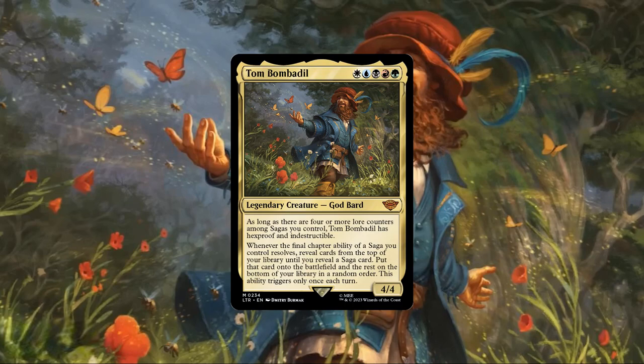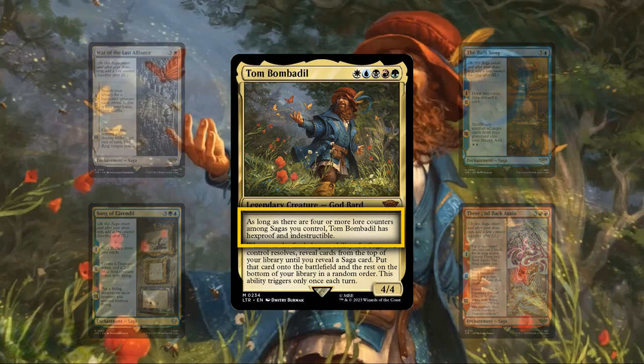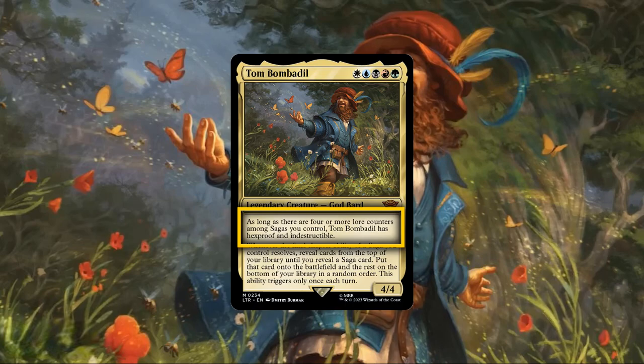This then leads nicely into Tom's first ability, which provides him with very solid destruction and targeting protection so long as we have enough sagas with lore counters in play, making it almost impossible for our opponents to get rid of him outside of non-destruction non-targeting edicts and wipes, which is a good thing since our opponents typically won't waste any time in removing him if he's vulnerable.